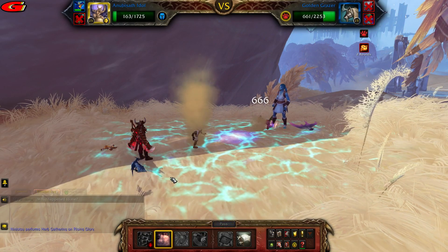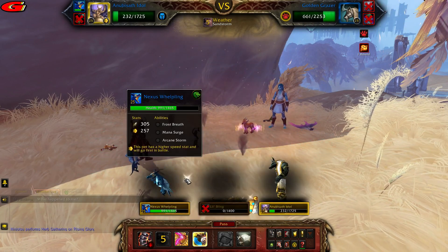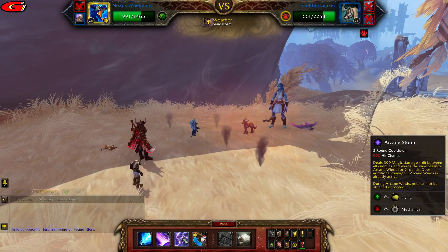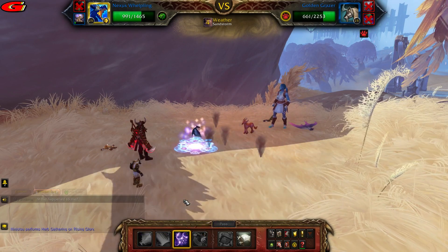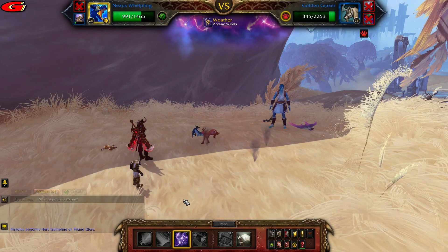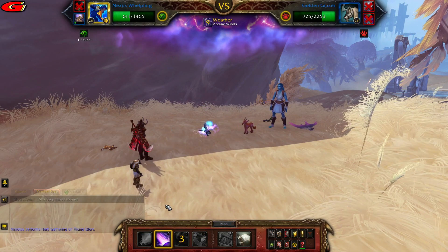However, if at any point the pet goes into recovery mode, switch it out and bring in your Whelpling. Then cast Arcane Storm, then cast Mana Surge, and this should be enough to kill the pet.